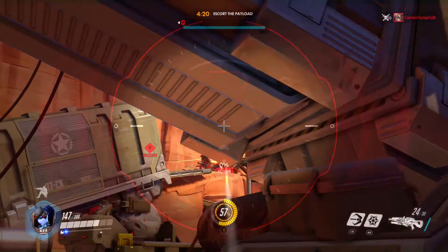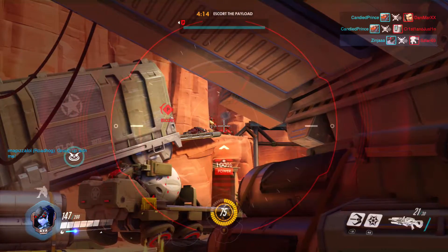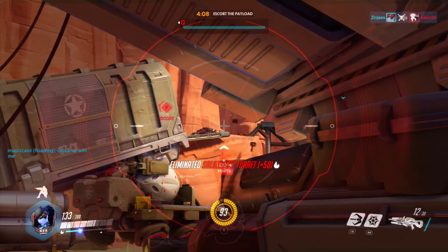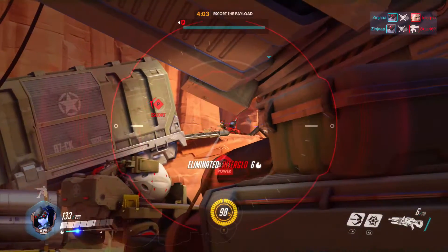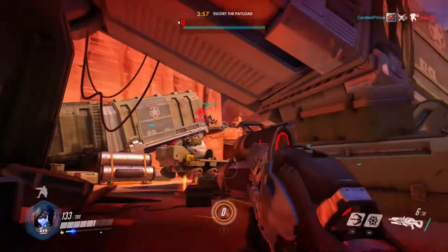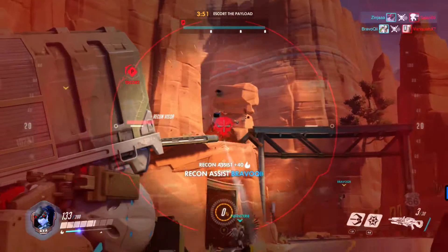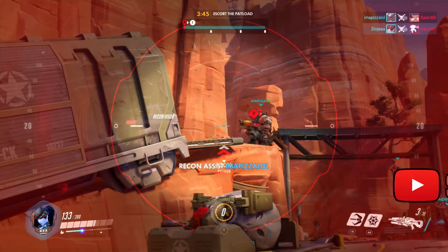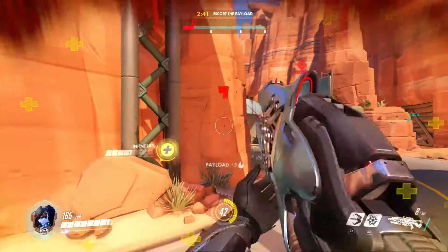Pharah can pre-fire her rockets at foes, and Roadhog can better time his chain hook, grapple his enemies and finish them off when they're turning corners. Widowmaker is a strong counter against Zenyatta. Due to his poor mobility and slower movement, Zenyatta is a prime target for Widowmaker since he also heals allies. Zenyatta's minimal health makes it easier for Widowmaker to take him out. Bastion is also a very easy target for Widowmaker, since when he's in sentry mode he's stationary — a full power shot followed up by some rapid shots from Widowmaker's sniper should easily take out the Bastion.